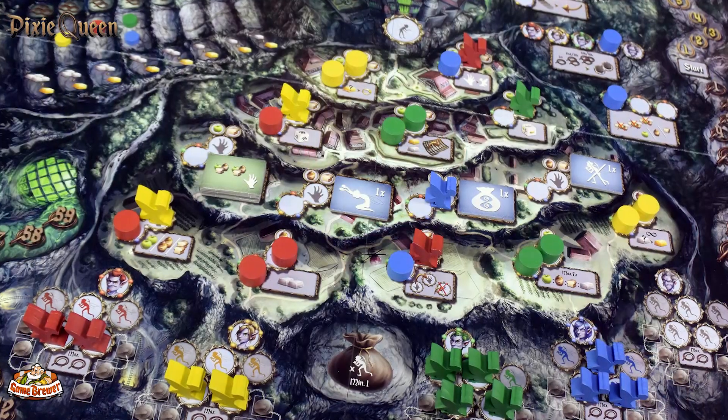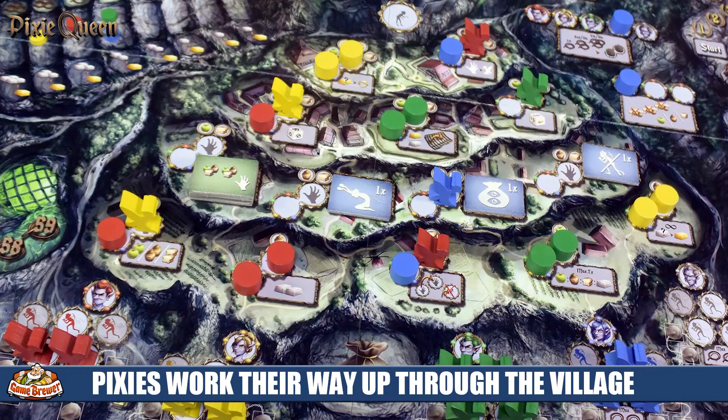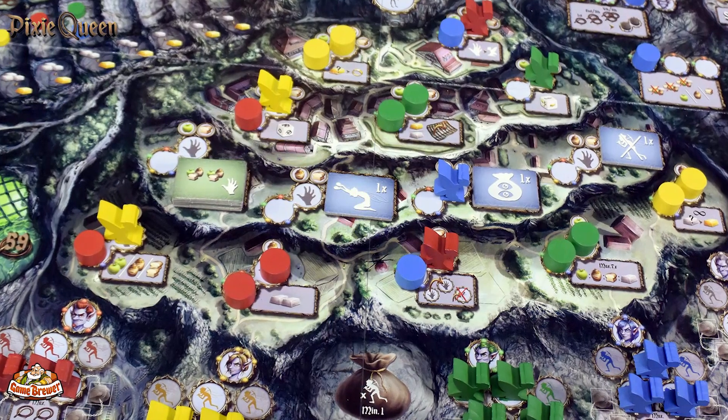It is a two to five player game in which each player represents a pixie clan or pixie group who's trying to bring resources to the queen. The idea is you have this evil pixie queen ordering all of her pixie army to go steal resources from the village — the village being the worker placement spots — but she's enslaved all of your pixies in the mines, so you have to work in the mines and gradually send pixies out to become loyal servants.